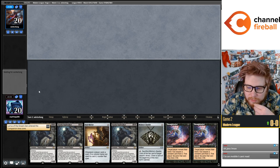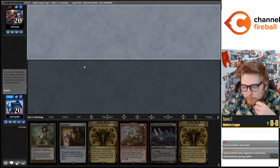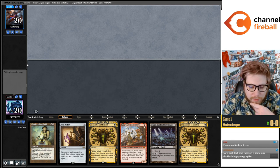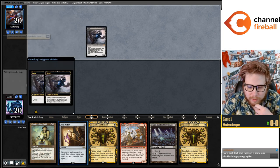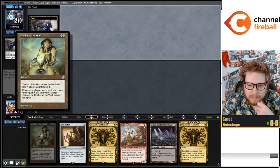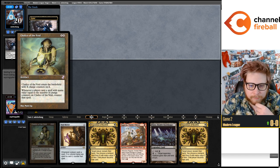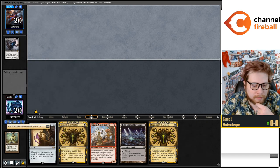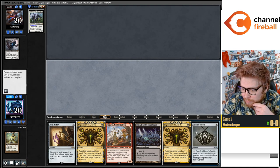Got some good cards in the matchup but no lands. Definitely have to keep this one. It sounds really good if this Shizo is a red source or especially a dual land, but there's no way we can mulligan double discard spell, double hate piece. Even though they have Grief, this hand really showcases why it's so nice to split these — because if we had two Chalices we couldn't play both out this hand, whereas with Chalice plus Void Mirror we can.